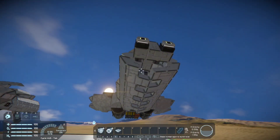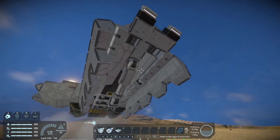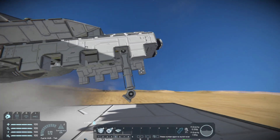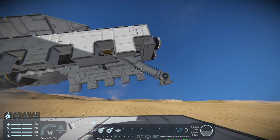Now if we've set everything correctly, we should be able to hit our button, watch the doors start to open, and our landing gear come out — and it looks beautiful.